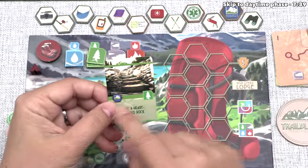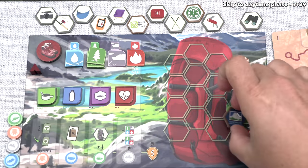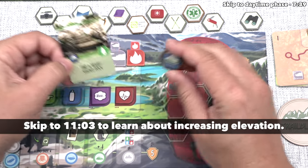It's the Yosemite Conservancy patch, and whenever you gain a benefit that shows a backpack icon, you first look at your backpack to see if that's there. If it isn't, then you look up to your supply, find it, and add it to your backpack. If instead that icon was already in your backpack, you would gain an elevation bonus, but since this wasn't in our backpack already, I'll explain how that elevation bonus works later on.